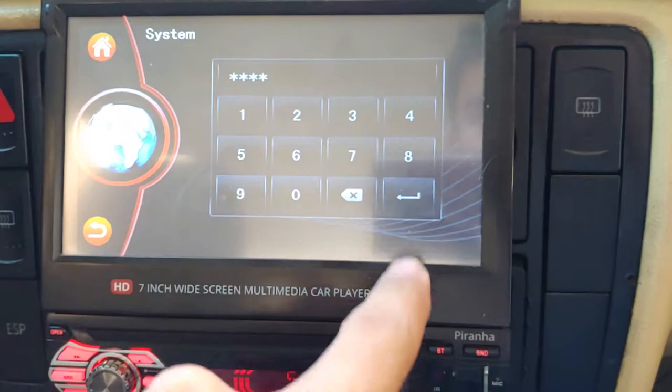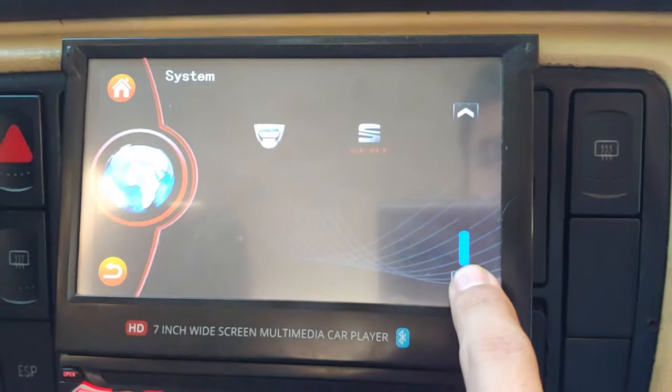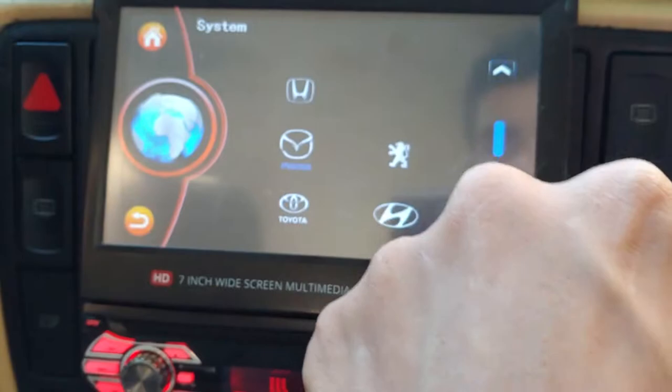The passcode is 6556, then press Enter. You have a variety of logos to select from — Dacia, Renault, Audi, and others. I have a Volkswagen, so I choose that one.